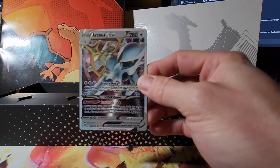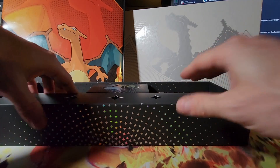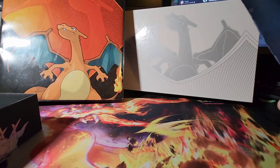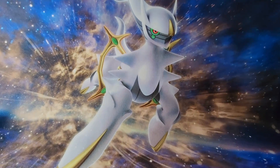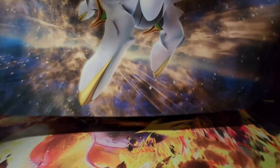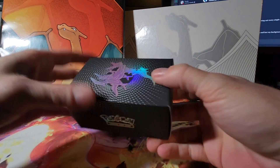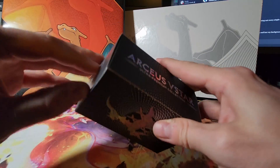Let me get a better light on these cards. What else do you get? This must be the play mat — check this out. Wow, look at that, just gorgeous. I'll probably add that to my desk along with the Charizard one. Can't really get rid of the Charizard one — I feel like I have to have both.